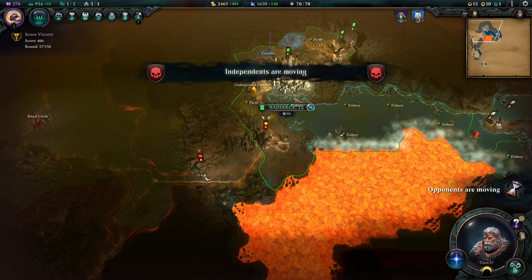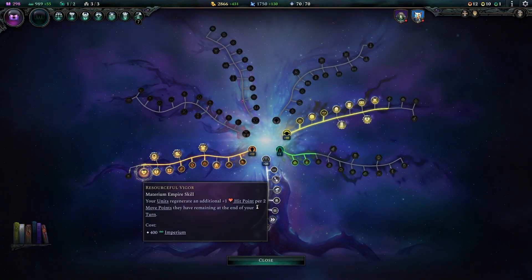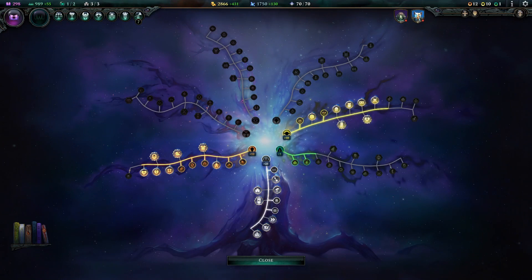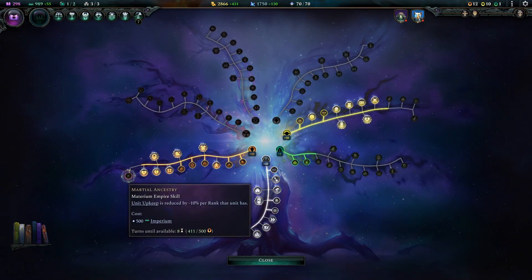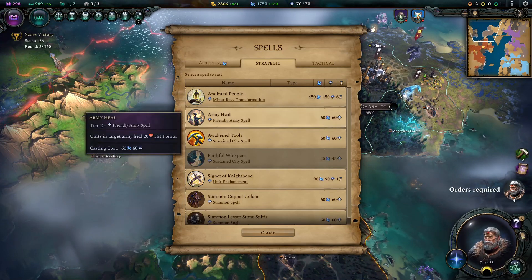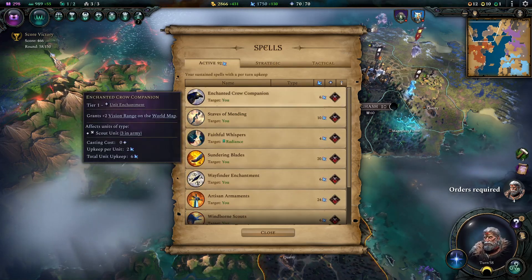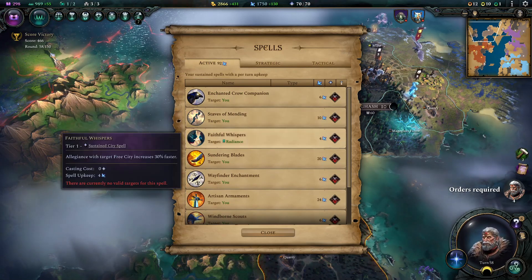Looks like this group is going to attack us - we're going to retreat, no problem. We've got new Empire Development Skills available - down the Materium tree. Your units regenerate an additional one hit point per two move points they have remaining at the end of your turn, so that just heals them better. Almost got the trees filled out - unit upkeep is reduced by 10% per rank that unit has, sounds promising. We got a spell ready, but I don't actually know which one I cast - I've got all these active spells and tons and tons of buffs going.